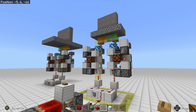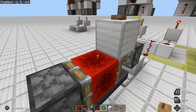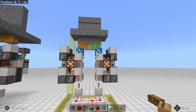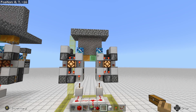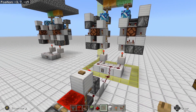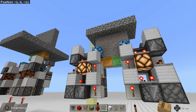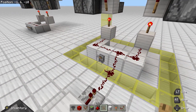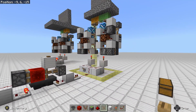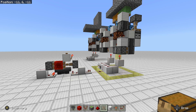If you'd like the door to stay open longer, just increase the amount of items in here. The lever also still works. And there you have it — a 3x4 door. Hopefully you found this tutorial helpful. Please leave comments and suggestions below for future videos. Thanks for watching.